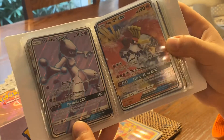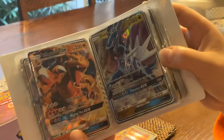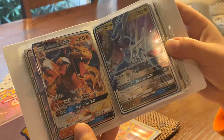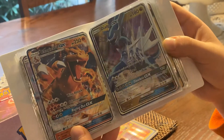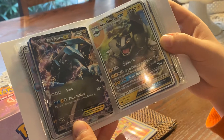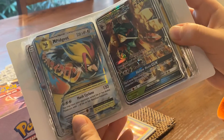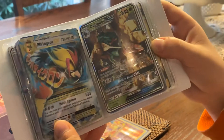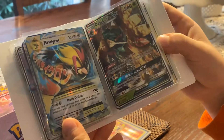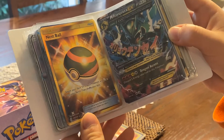Mega Alakazam and Alakazam EX full art, Nihilego GX, Magearna EX, Mars full art secret rare card. Next: Naganadel GX full art, Oricorio GX, Charizard GX, Dialga GX, Black Kyurem EX, Alolan Golem GX, Mega Pidgeot EX times three, and Decidueye GX. Next: Nest Ball full art.